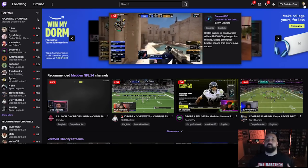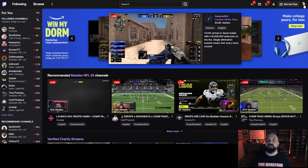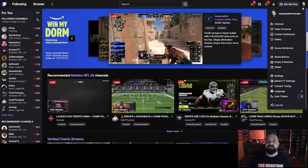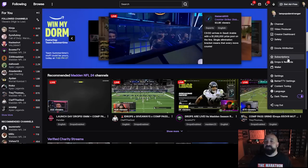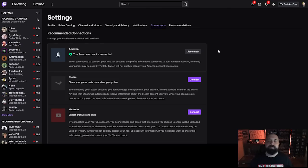Next, head over to Twitch.tv. You'll need to create a Twitch username if you haven't yet. Once logged into your Twitch account, click your profile icon at the upper right, go to the dropdown, and select 'Drops and Rewards.' Whether on mobile or desktop, go to drops and rewards and then click 'Manage Your Connections' to ensure everything is linked correctly so your progress goes to the right account.